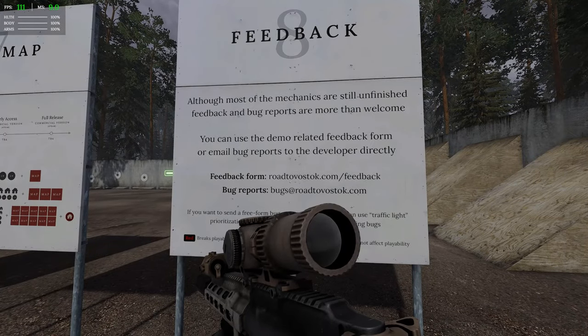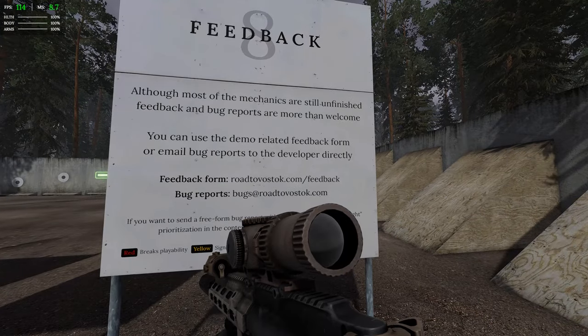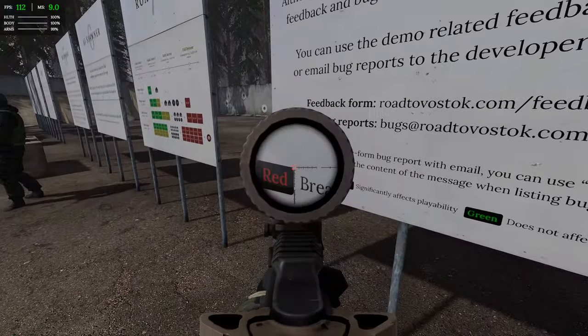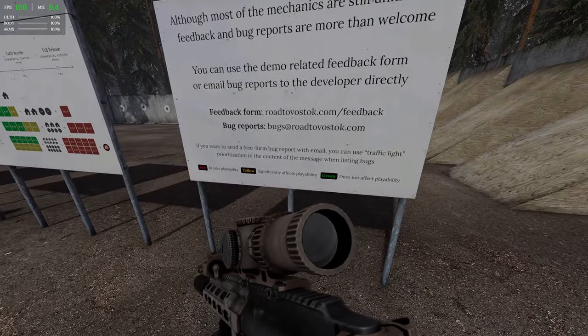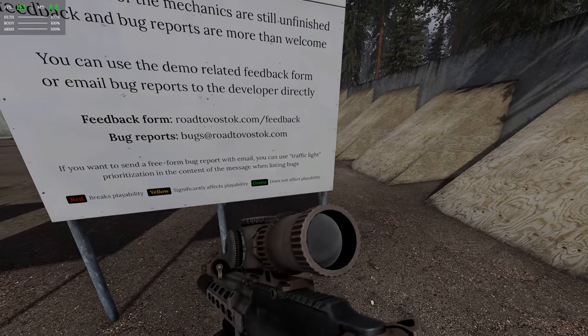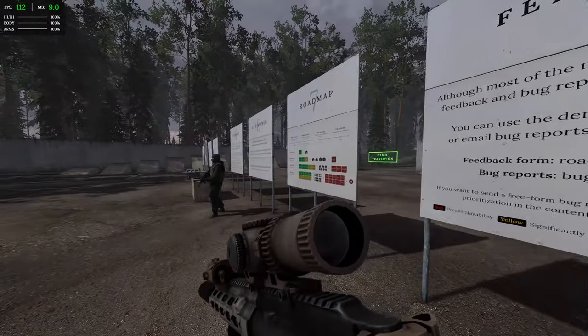Although most mechanics are still unfinished, feedback and bug reports are more than welcome. You can prioritize bugs with a traffic light system: red means breaking playability, yellow means significantly affects playability, and green means does not affect playability — i.e. minor bugs.